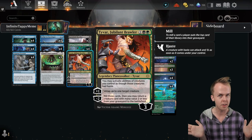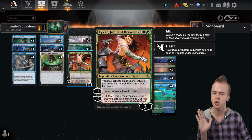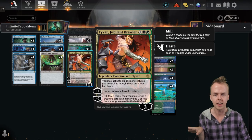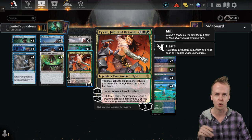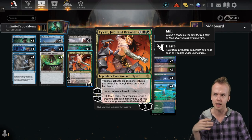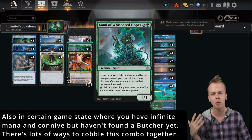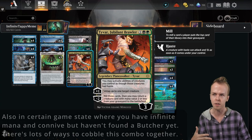Tyvar is a great setup piece for the list — mill gets stuff into the graveyard to help ensure we have things to eat with Agatha's Soul Cauldron and/or the Patchwork Crawler, and we can get something back onto the battlefield. So even if combo pieces have been killed, we can get a creature back. The passive ability of activating things as though they had haste is not wildly relevant, although it does come into play if you are relying on a Kami of Whispered Hopes. Just a good setup-facilitating card for the deck.